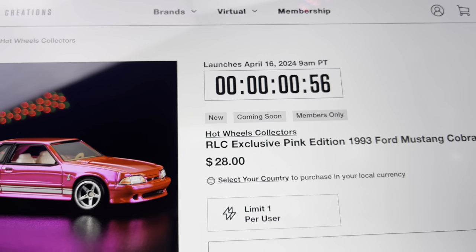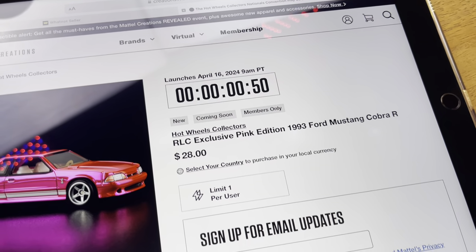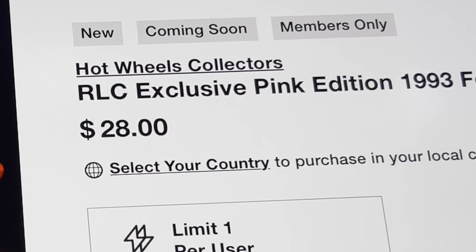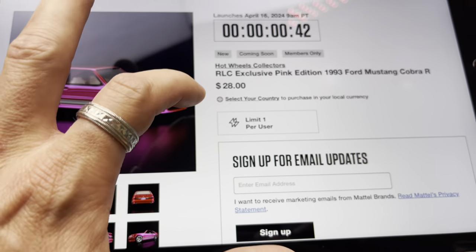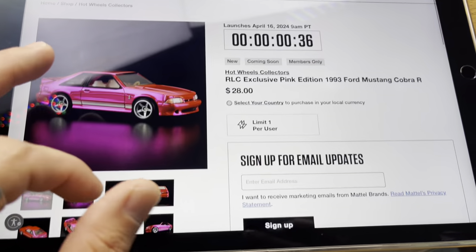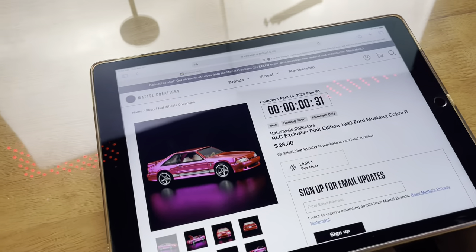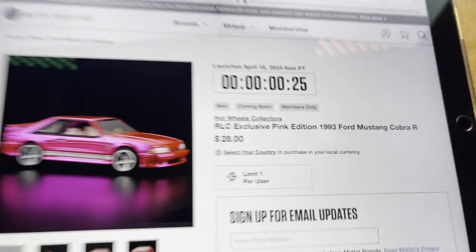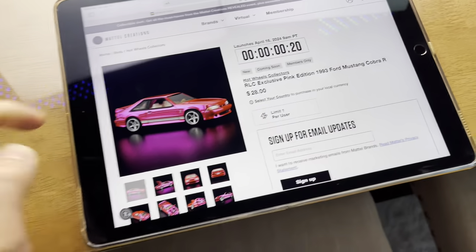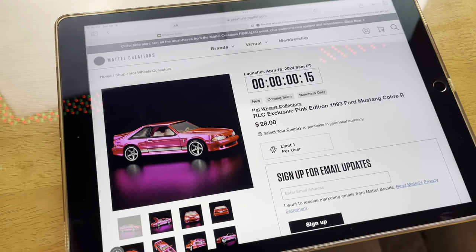All right guys, here we go - 57 seconds left to get the Fox Body in pink, the '93 Ford Mustang Cobra R. I'm signed in so I don't know why it doesn't know my country, but anyway - United States, it's already there. 35 seconds - we do not have the Overdrive membership, so this will be our first RLC purchase since not having it. I did renew the membership but I'm only going to go for one, just to be fair and give other guys a chance.